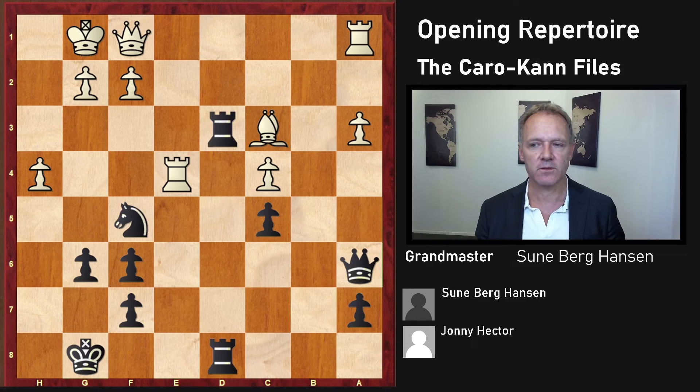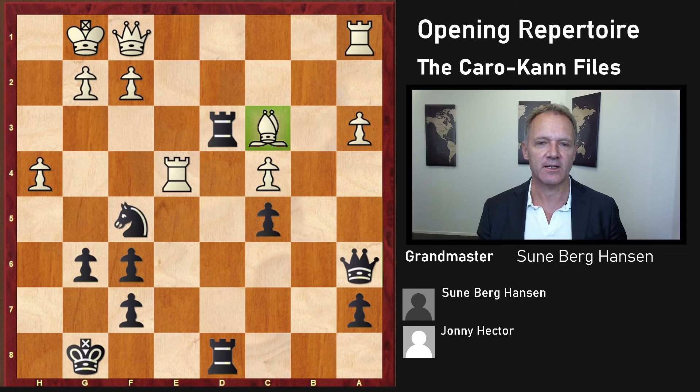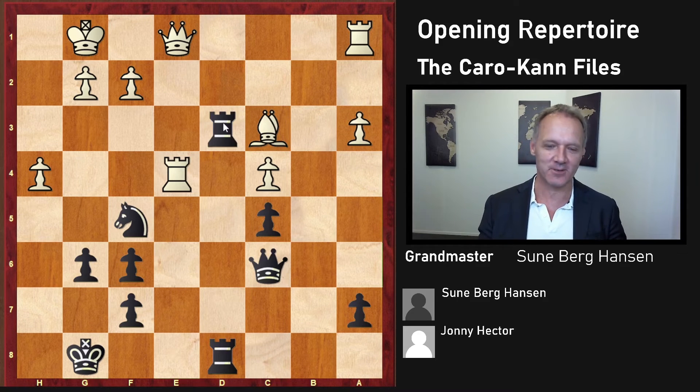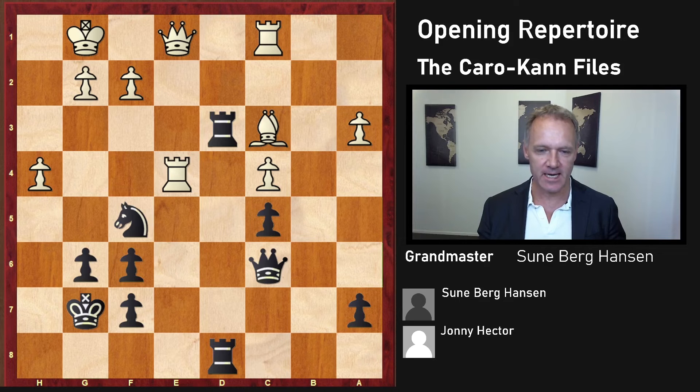Rook d3 is also kind of a nice move and a very natural thing — you're looking for activity and pieces that are hanging. Johnny was running short of time, so I couldn't resist the trap. Qc6 is probably not the best move. The threat is very obvious — to take here and win the piece. So he has to cover it. Kg7 — good move. If he goes h5, I can probably just take it. I also go d5. It's not like it's going to ruin my king structure anyway. Qe2. A good move — I think Black is clearly better.